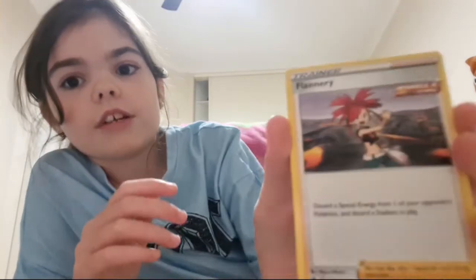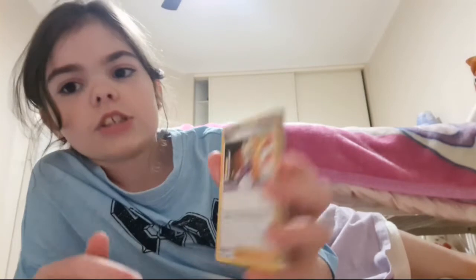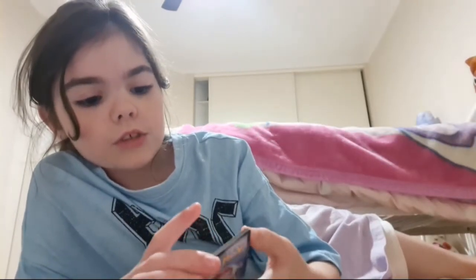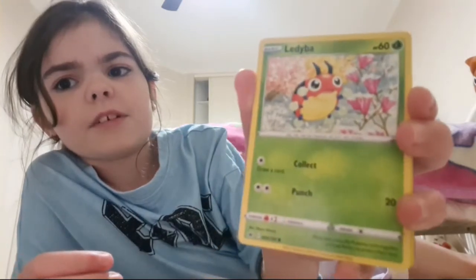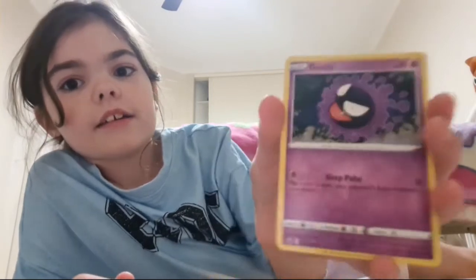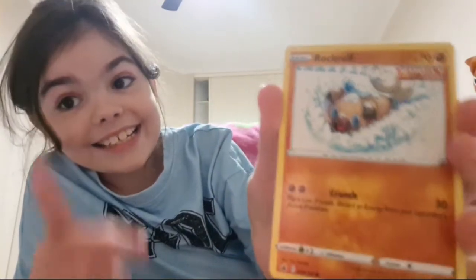We get a Flannery trainer — I've never seen that before, but I'll definitely take that, it's Fire type. Then Agatha — she's in the Indigo League. Porygon, which I saw before. Ledyba — pretty sure we got the evolved form of that before. Gastly. And Rockruff — that's cute, and it's even Single Strike!